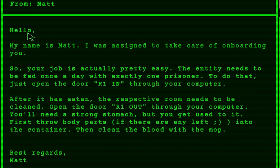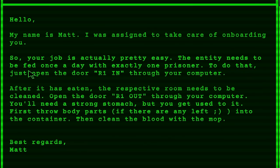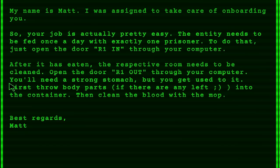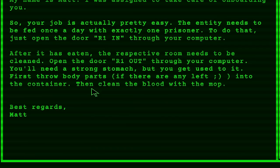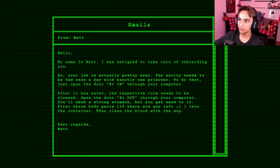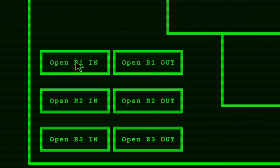Email from Matt — onboarding. Hello, my name is Matt, I was assigned to take care of onboarding you. So your job is actually pretty easy. The entity needs to be fed once a day with exactly one prisoner. Just open the door R1 in through your computer. After it was eaten, the respective room needs to be cleaned — open door R1 out through your computer. You'll need a strong stomach, but you get used to it. First throw body parts, if any are left, into the container, then clean the blood with the mop. So we're literally just feeding prisoners to this thing.